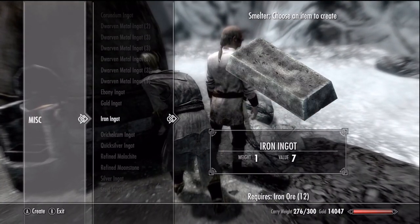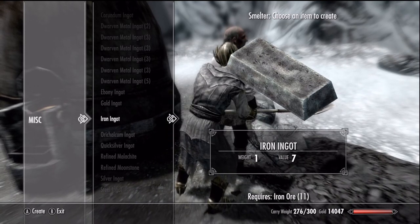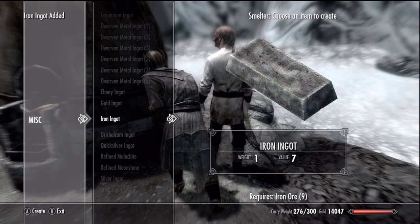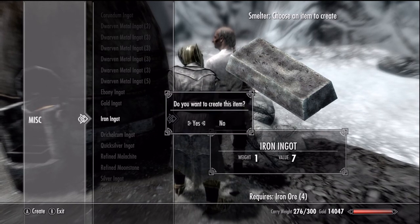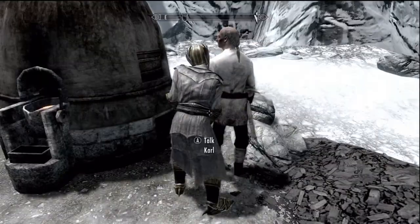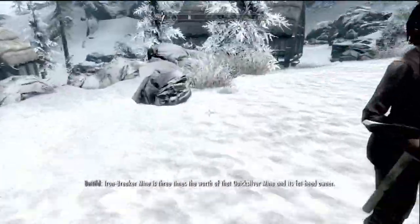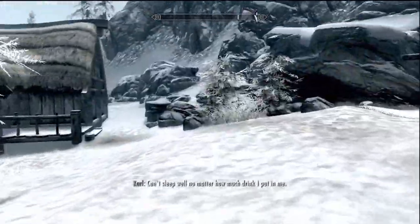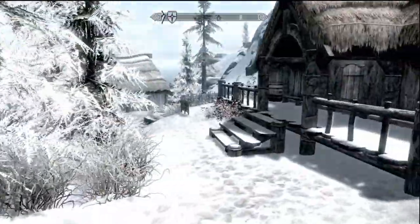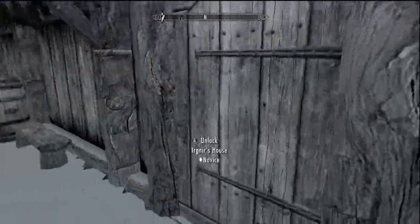Here we go — iron. Yeah, we can make iron ingots. Does it level up our smithing? I don't think this gives anything up. Nothing was leveling up there — I don't think it counts for smithing, maybe it does, I don't know. So there we go, we made some iron ingots which we can use to boost our smithing up once we need to do that.